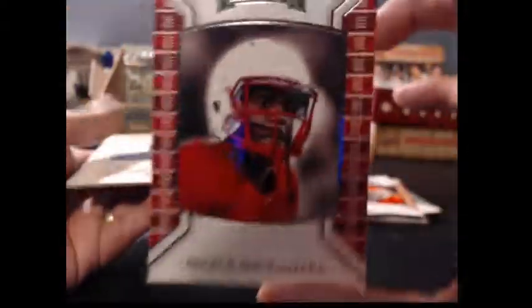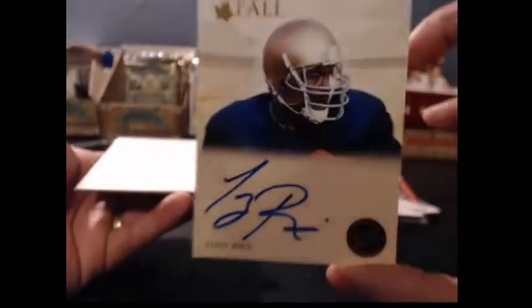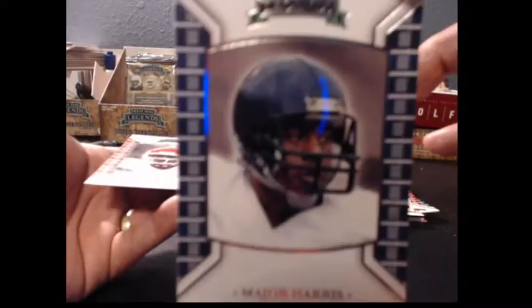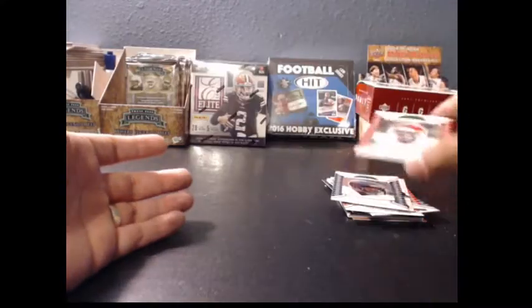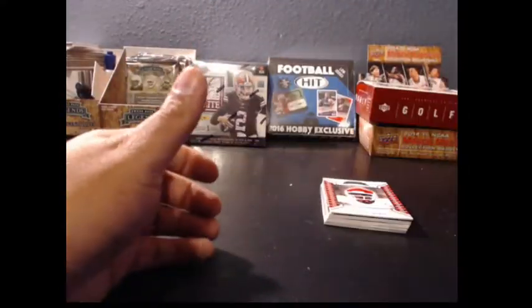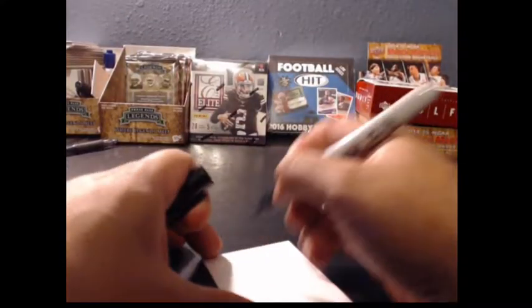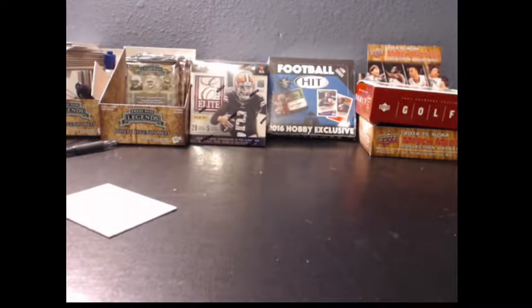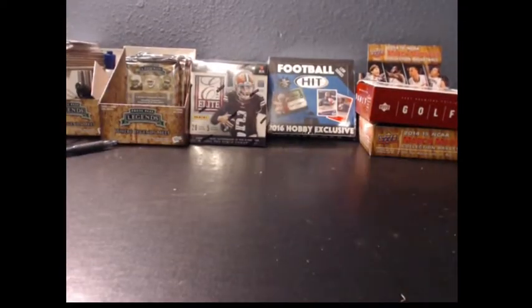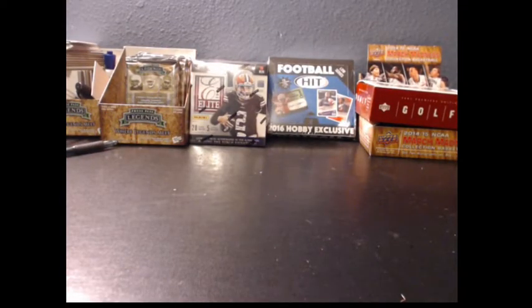We got DeJuan Byers, Prince of Nicomera, Tony Rice — I think we pulled one of his last week — Major Harris, Hines. Nice stuff. Got your loot packs as well guys — we have it loaded. Alright guys, that's round one of Pick a Pack.